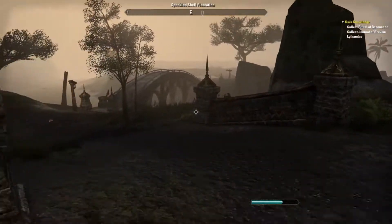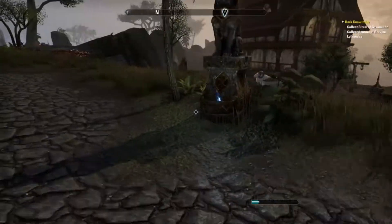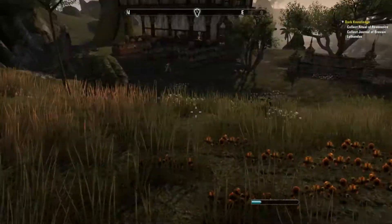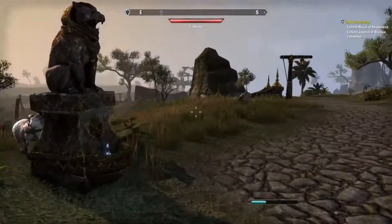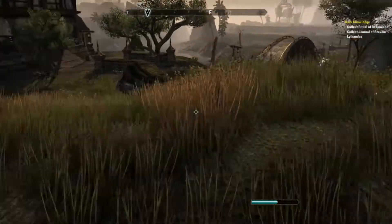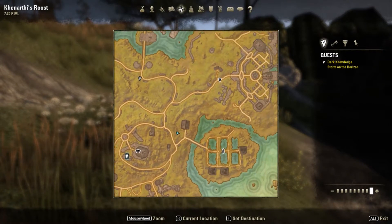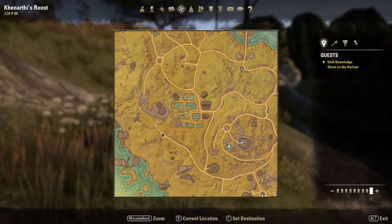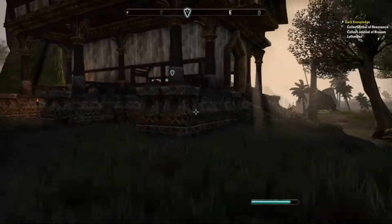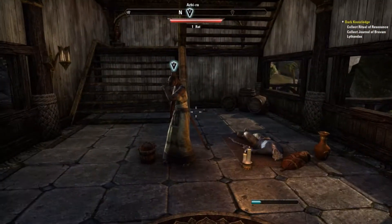Hello ladies and gentlemen and welcome back to The Elder Scrolls Online. We have escaped from Cold Harbour and we're now in the world of Tamriel, in an area where a lot of people have been shipwrecked. It's a pretty desolate looking place, but I have a couple of quests at the moment. As we're walking along we're finding other guys with the little quest objective symbol on top of their heads telling us they have more tasks for us.